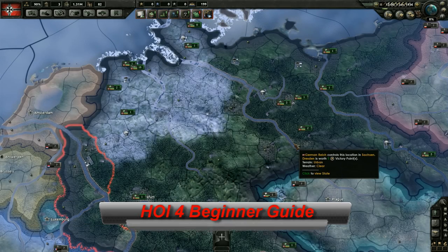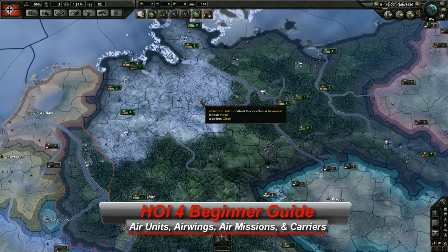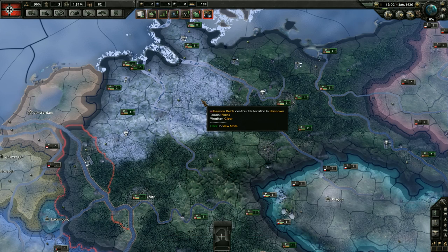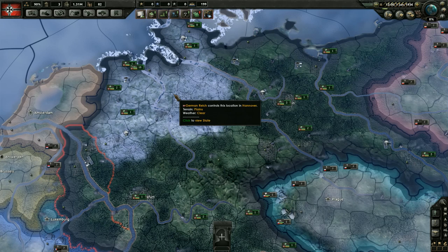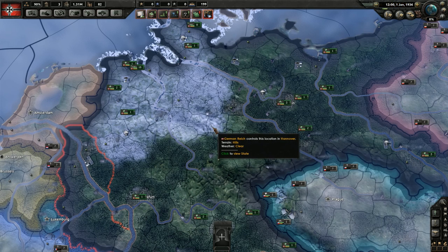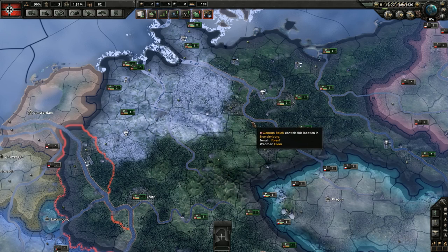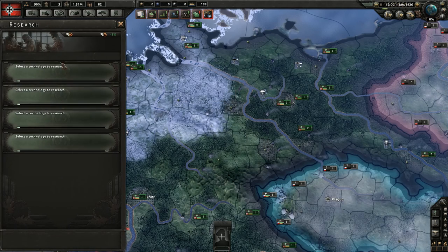Hey, what's up guys, my name is Praetorian and welcome back to my Hearts of Iron 4 beginner guide. In this video we're going to be covering air forces in more detail than before. We already did a land unit one and then a naval unit video, so I thought it fitting to do a more focused video for air units as well, to wrap up this theme. In part five we're going to be covering air units, air wings, carriers, air missions, and anything else regarding air forces.